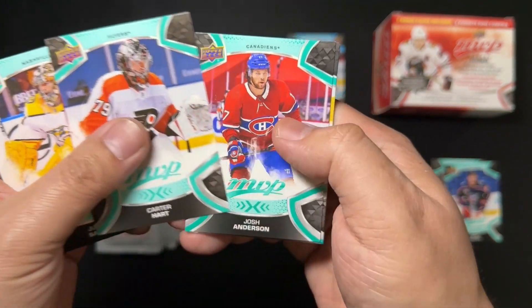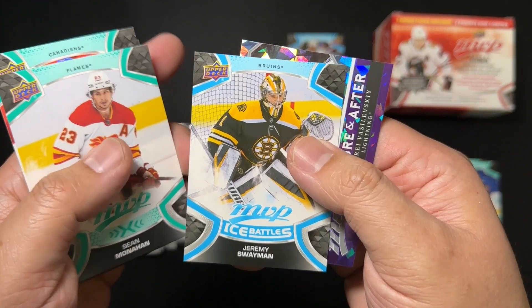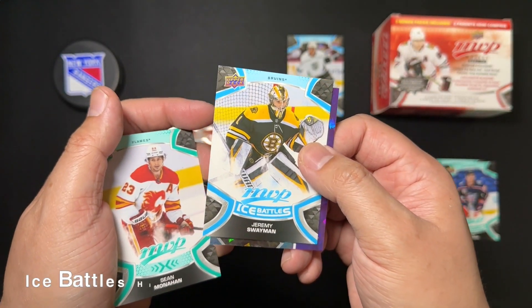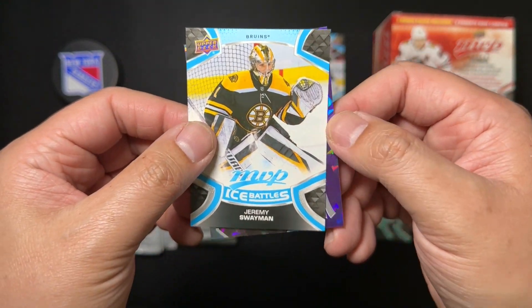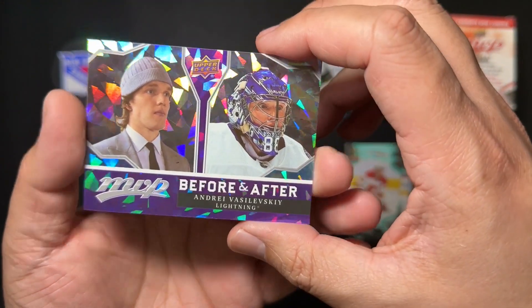We've got Saros, Carter Hart, Anderson, and Sean Moynihan. There's a depressing card. We've also got Ice Battles Jeremy Swayman, and this is definitely some kind of color parallel.